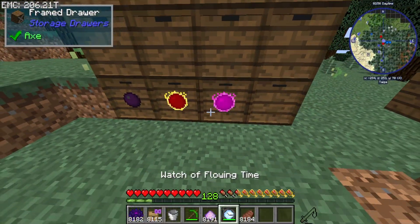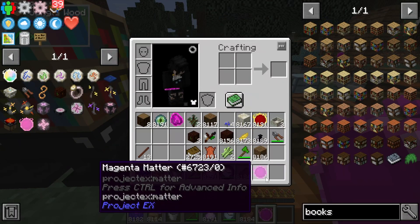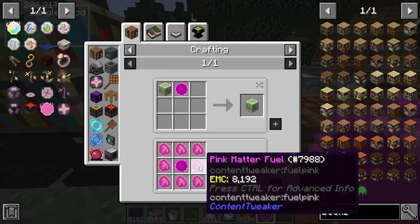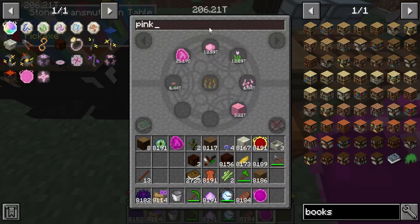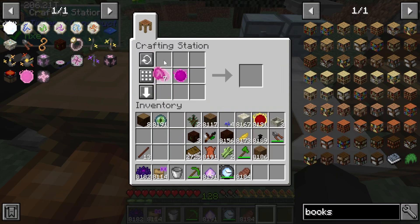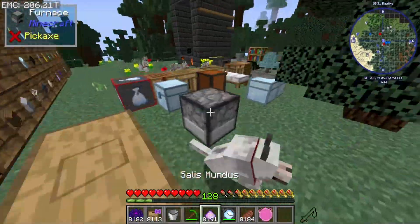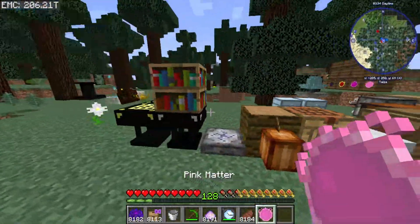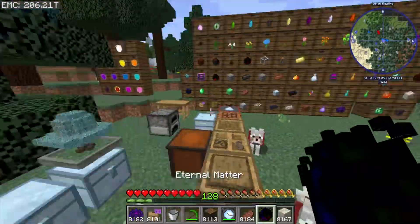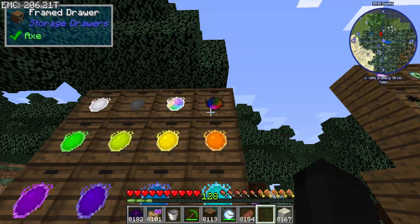We take the bad boy and upgrade it. Pink matter is next - drop that in, craft it up. We're going to craft all the way up through the matter tiers to infinity matter and we'll be right back. Just like that we have eternal matter - look at all of them in a row, that looks so sick.